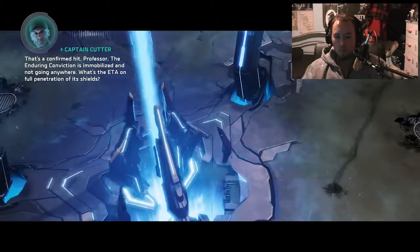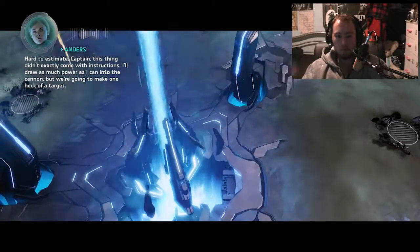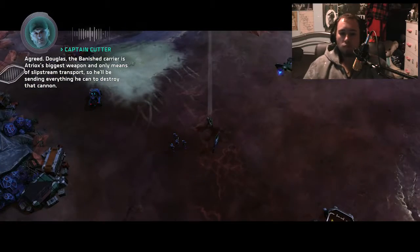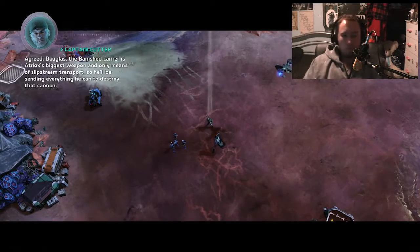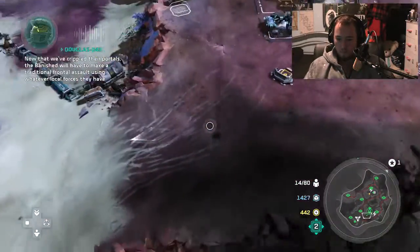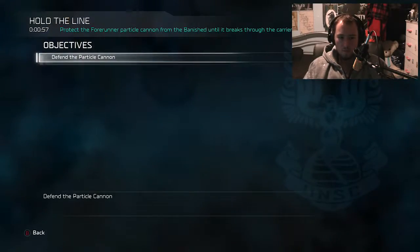We're not going anywhere. What's the ETA on full penetration of its shields? Hard to estimate, captain - this thing didn't exactly come with instructions. I'll draw as much power as I can into the cannon, but we're going to make one shot at the targets. The Banished carrier is Atriox's biggest weapon and only means of slipstream transport, so he'll be sending everything to destroy that cannon. All units - they're going to make a traditional frontal assault using whatever local forces they have. What do we do? Defend the particle cannon.